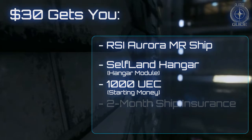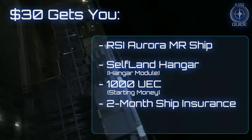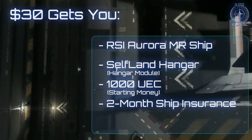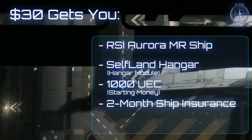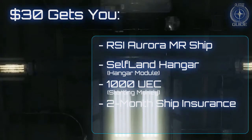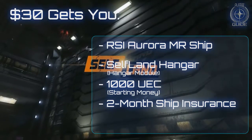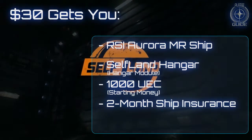The package also comes with two months of ship insurance. This basically means that for the first two months of play, once the persistent universe goes live, you will be covered in the event that your ship is damaged beyond repair and you will be provided with a replacement. After the two-month period, you will have to pay a small premium of in-game UEC to maintain your insurance.